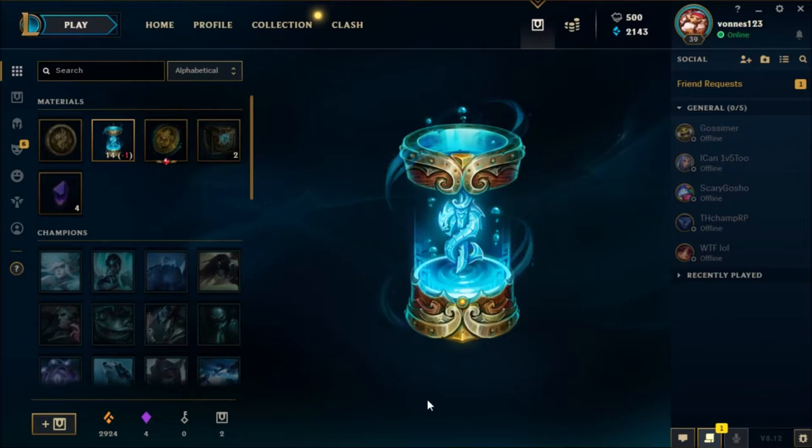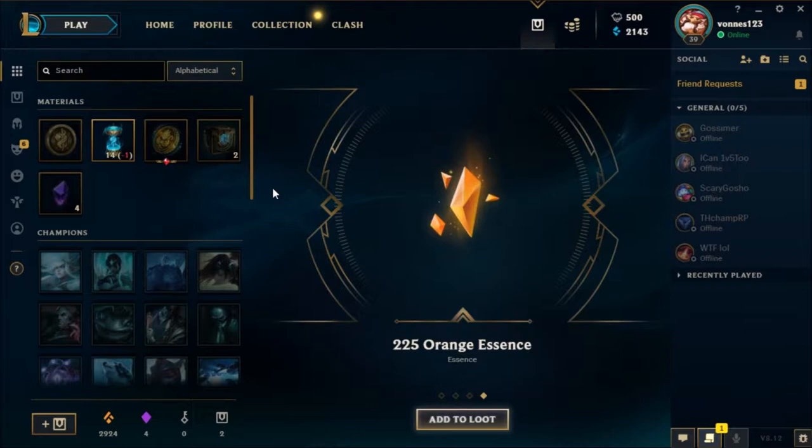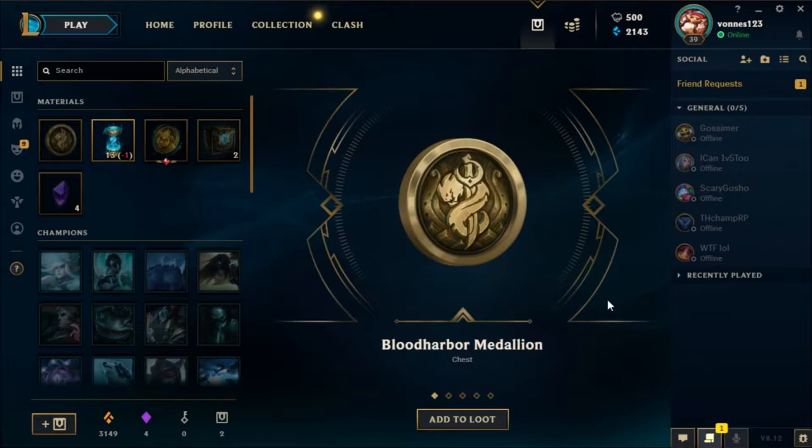Battle Boss Brand — pretty cool. Project Yasuo — good. Spectral Fiddlesticks — eh, that's fine. Let's open 1 more capsule and open the medallion. Blood Harbour Medallion — okay.